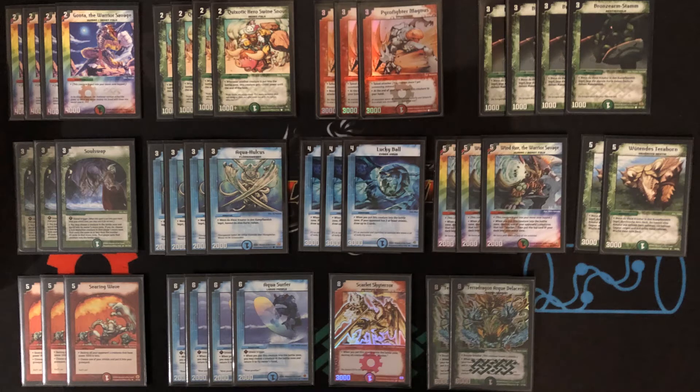This deck has quite a lot of names. It is called Fire Water Nature Aggro, it can be called Rug Aggro, or even Bombazar Blue without Bombazar. I personally like Rug Aggro because I also play Magic and there you have some Rug decks too. For those who don't know, RUG stands for Red, Blue, and Green — the letter B is for Black, so you have U for Blue.